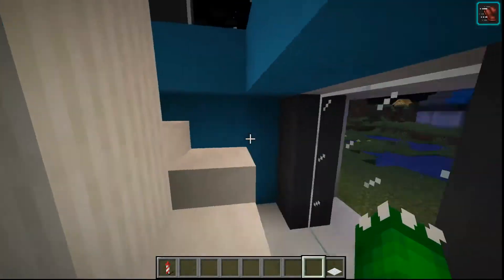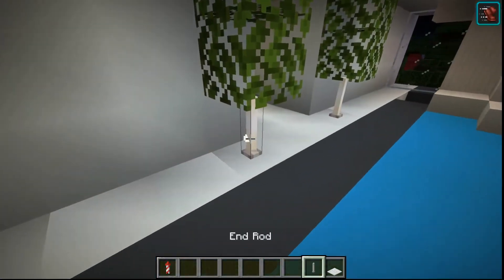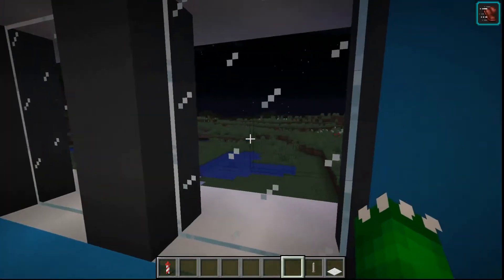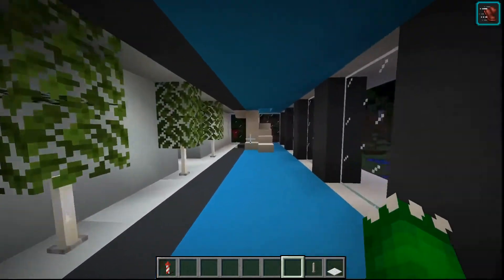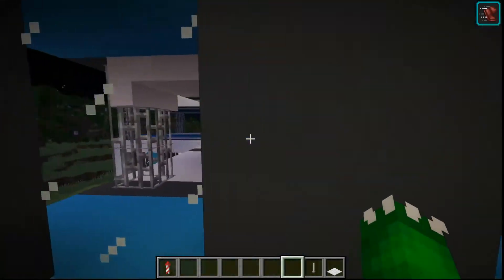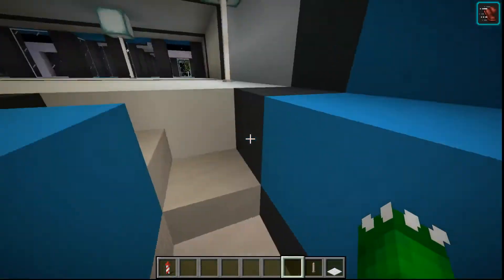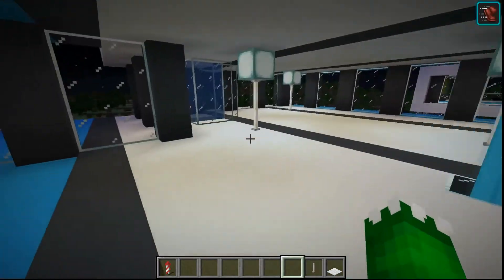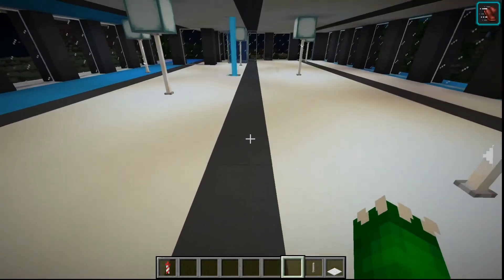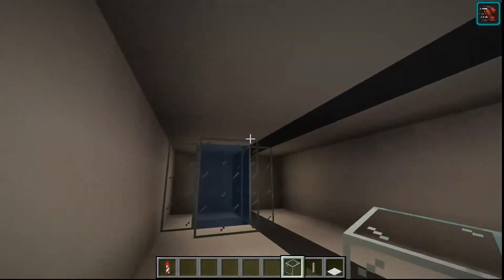Then if we come over here, we have our second floor. Nice little lighting sources with the end rods. And I don't really know what I'm going to do with this room — there's a lot of rooms I don't know what I'm going to do with and I just made them. So in the comments, be sure to put your opinion of what I should put in these rooms. We have another one of these rooms, which has this open second floor over there. I'm thinking of splitting this up into different rooms, and one of the rooms would be an armory.